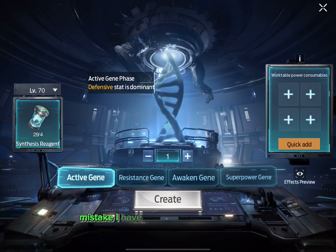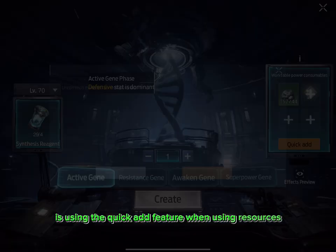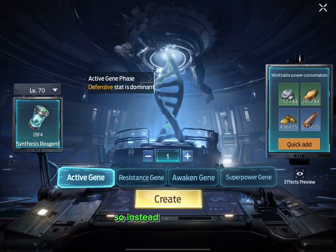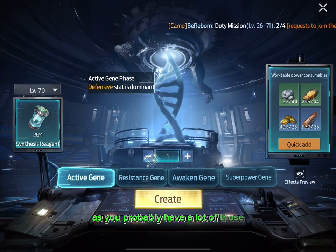The first very common mistake I have seen a lot of people make is using the quick add feature when using resources here. That will spend your level 70 map resources which you need to craft gear, so instead do it manually and spend your level 60 map resources as you probably have a lot of those.